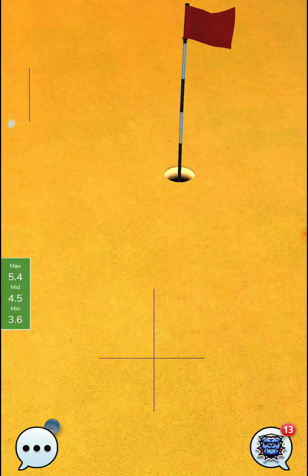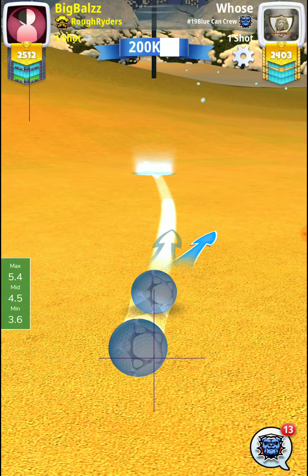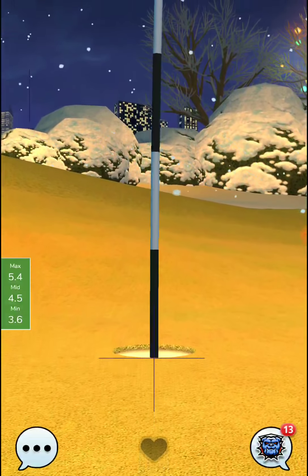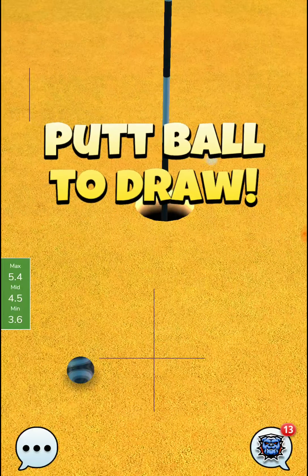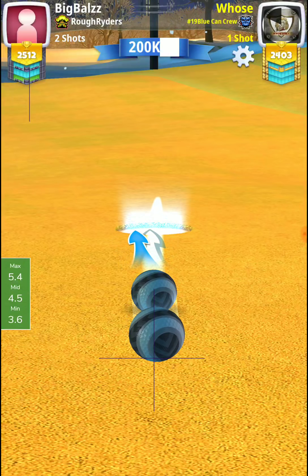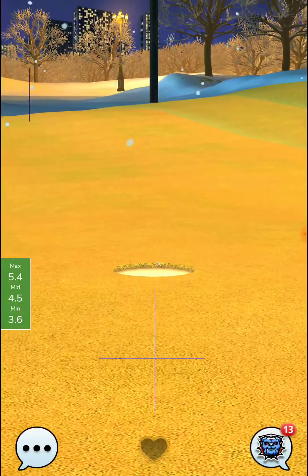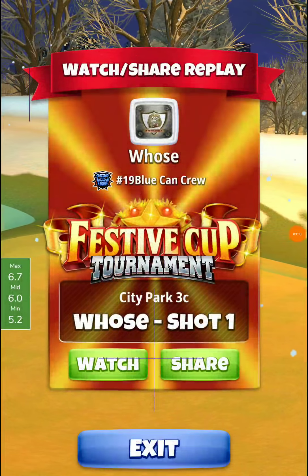We'll see if we can get that one a little bit more in line to the hole next time. I really like the speed on that shot though. Overall this is a tough hole to get an ace on specifically, because the landing spot on the first shot - the slopes are just there. It's hard to find a really good flat spot and a lot of it depends on the type of bounce you get. Keep trying things on this hole, hopefully we can figure it out.